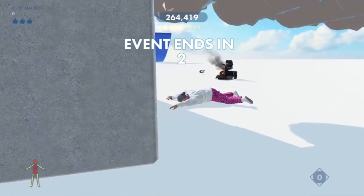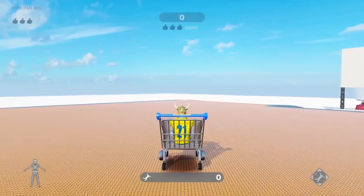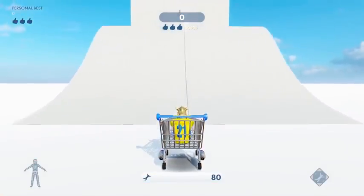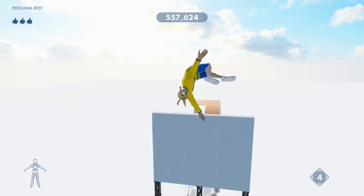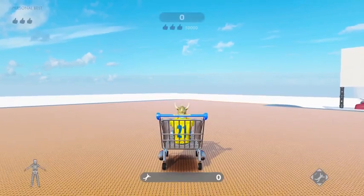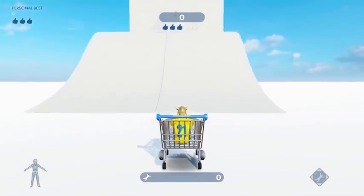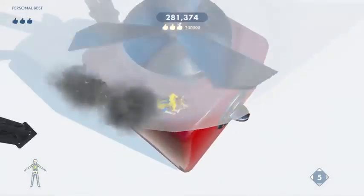Now we've got the blender coin jump. I'm supposed to make it to the blender — there's two coins up there. Aim forward and boom — I won the event because the car landed in the blender, but I want to see the person land in it. Actually I don't even need to launch myself — the car just needs to go in the blender. I kind of want to see Stan's car hit the blender since he's got a lot more to deal with than a shopping cart. Blender time — boom, that is terrible!